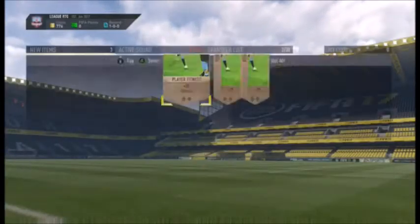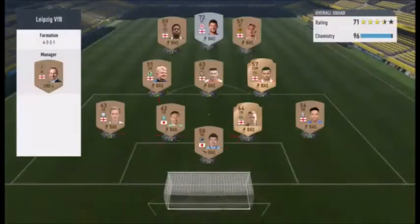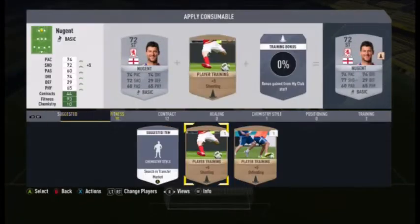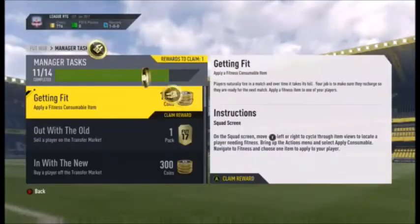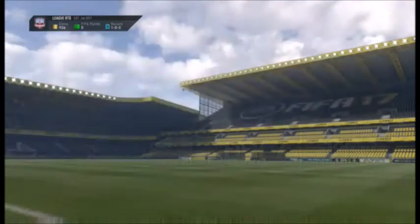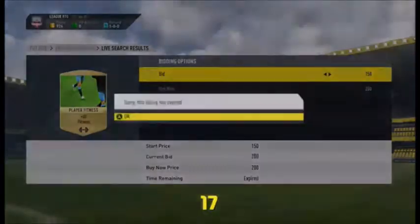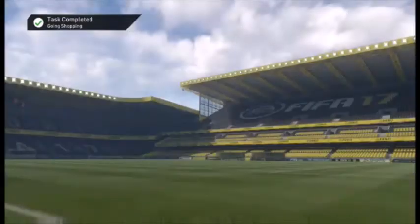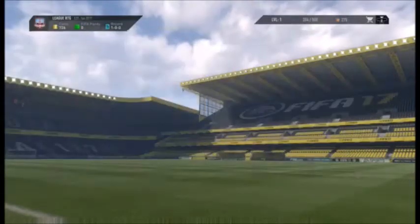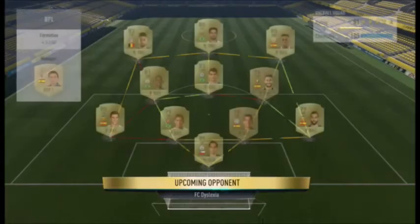We win the game 3-0 and get 500 coins and three points in Division Ten. While playing that game we finished off one more manager task. Now doing another one — applying fitness on a silver striker. After finishing that task we go into another one: buy a consumable off the market. I decided to buy a gold fitness card to use further down the line.